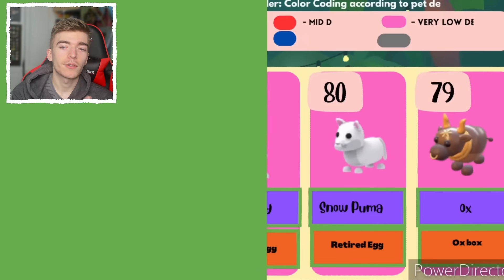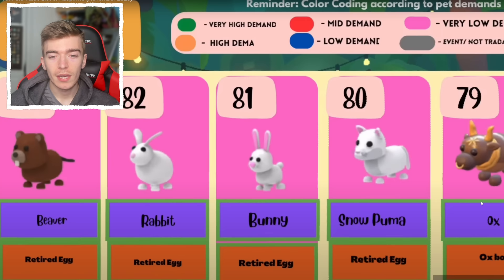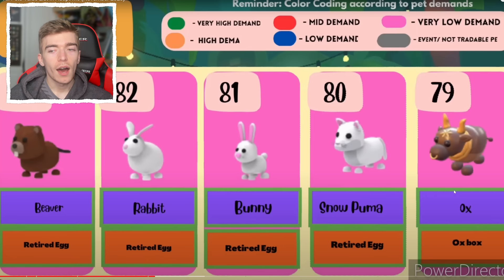Now we're going to move to the rare pets. There are 83 rare pets in Adopt Me — are you kidding me? With the most hated being a beaver. I thought the ox would be the most hated because I always see people hating on oxes, although oxes are really old. I don't know why everyone hates it — I think there's just so many of them that people despise them.